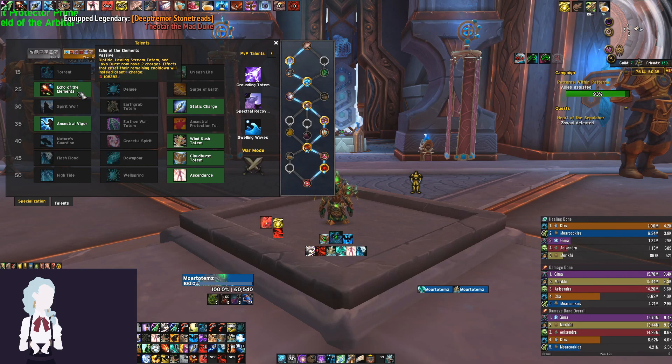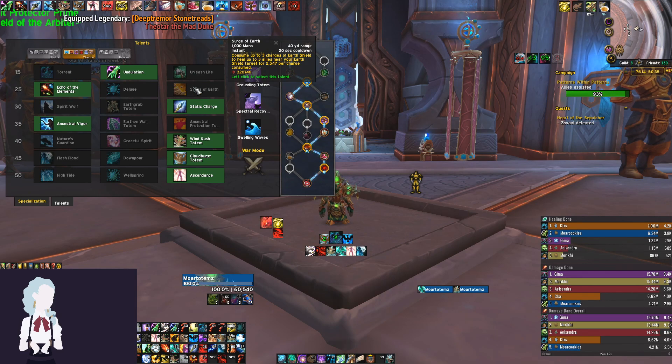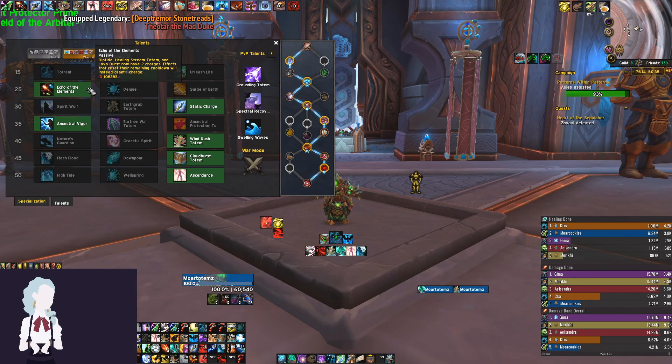Moving on, Echo of the Elements is the only talent I've ever taken in M+. It gives you extra Lava Burst charges for more damage throughput, and also an extra Cloudburst Totem charge, which is very beneficial. Deluge pales in comparison because it's a healing talent, and in M+ the name of the game for healers is to do a lot of damage. Surge of Earth is also lackluster — it only provides healing and feels clunky. Echo of the Elements gives both healing and damage benefits, so it wins out.